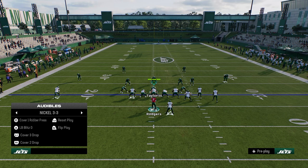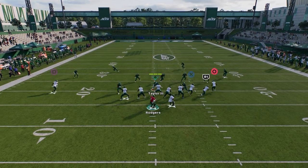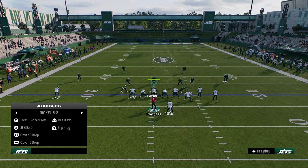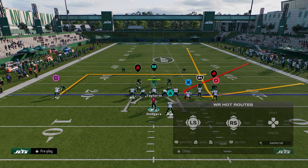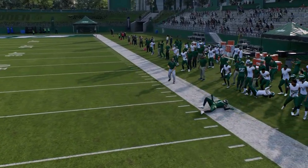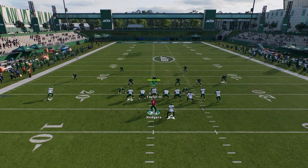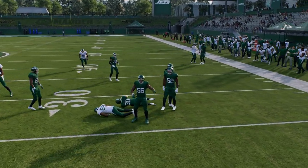Curl flats are actually really good at defending corner routes. You might see a curl flat out there — hook curls play really weird and will sometimes go play corner routes but leave the middle of the field wide open. The curl flat does get sucked down by the flat route, but normally that flat route is going to be open in a game. If you see him backing up, you can just throw the flat route — that's the simple thing to do.